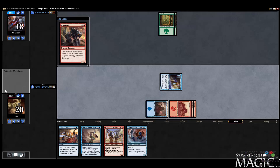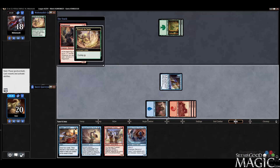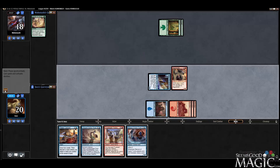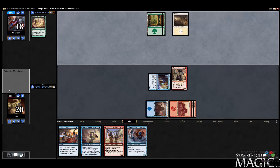It's an interesting card. Benista Sand — search your library for a basic land, put it on the battlefield tapped. Okay, so ramp plus cycle. That's interesting. I guess if you can't find your third land, go ahead and dig for it.